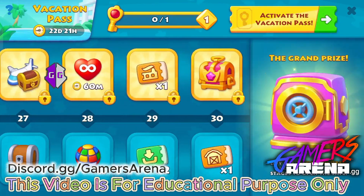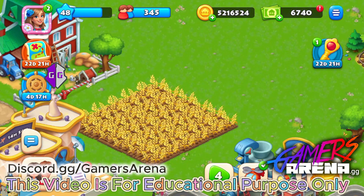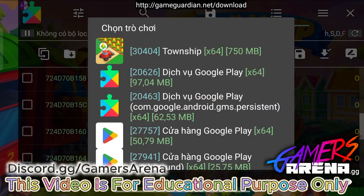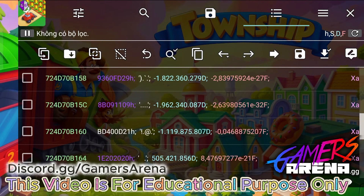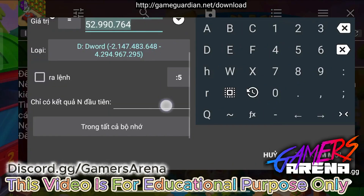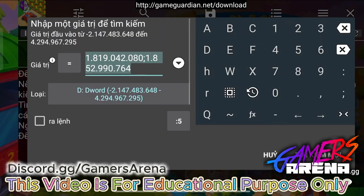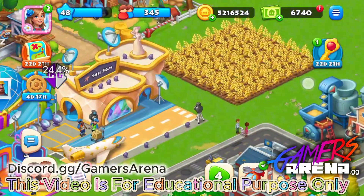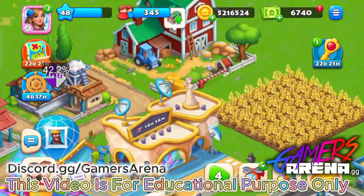The first step is to click on the Guardian icon and choose the game you want to hack. I will choose Township, then click on the new search button and use the code I give you on the screen. Do a new search and wait until we get some values.